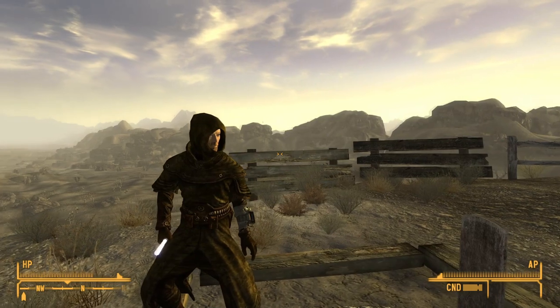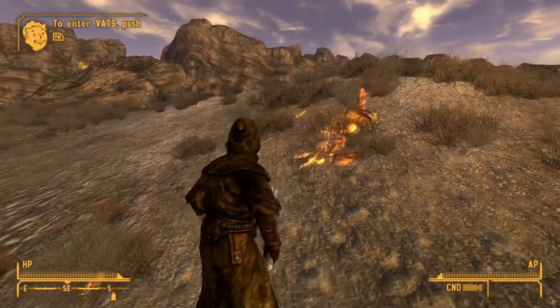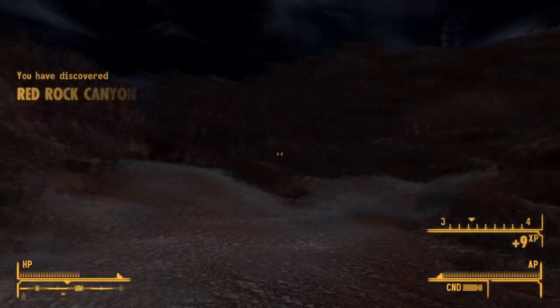We're now ready to fight for the Republic. I head to Hidden Valley and I see that the lightsaber is pretty good actually against the Bark Scorpions. I then go up past Black Mountain and from there I head to Red Rock Canyon, which I'll have to go back to later.